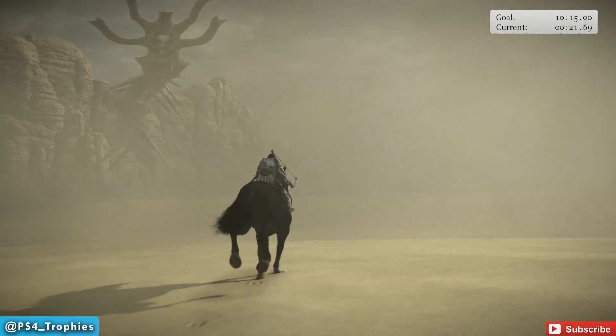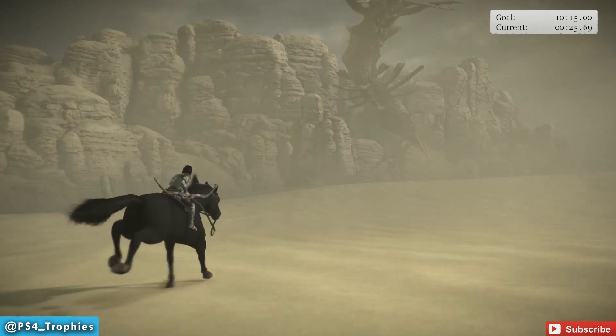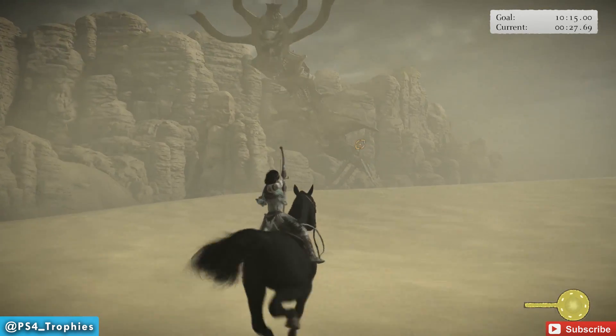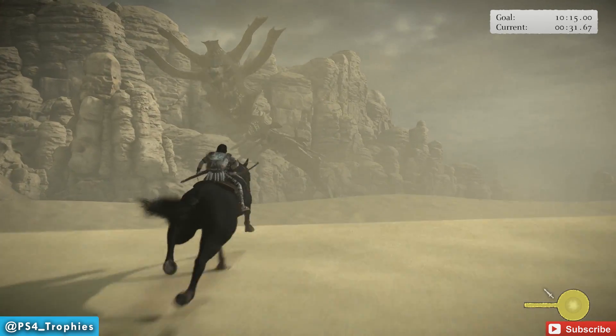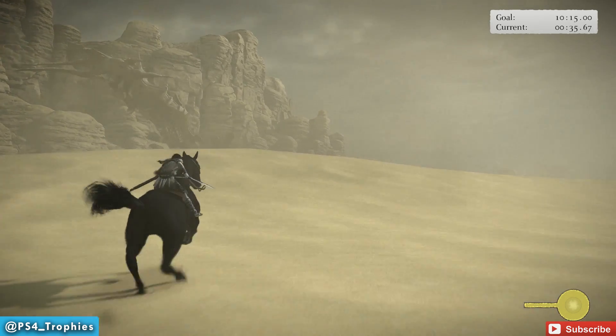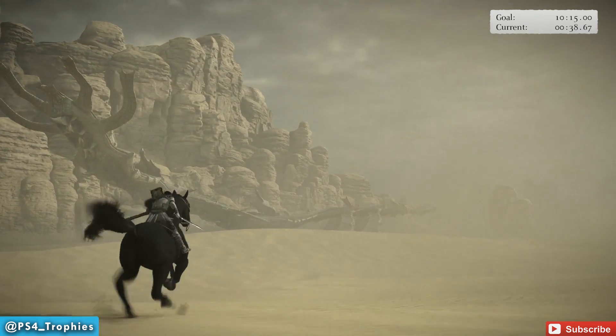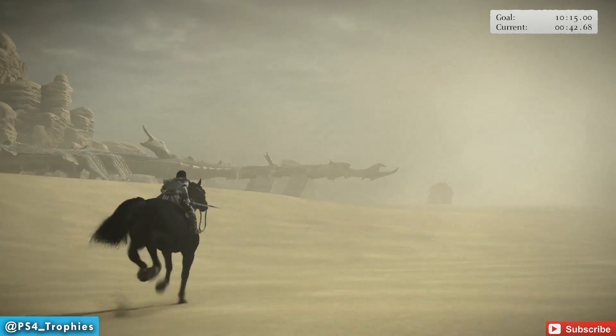Once you've destroyed all three, he will drop his wings and you need to get to the front of him to climb up. If you don't destroy those sacks, you're just going to have to get on your horse and shoot while riding. I find that I'm much better at aiming and shooting when I'm on the ground, so I'm really happy I got all three sacks.